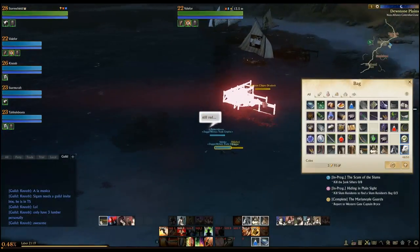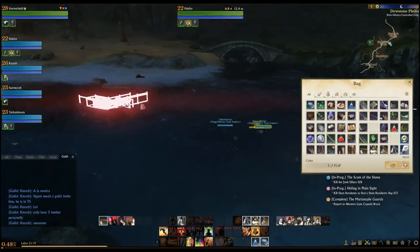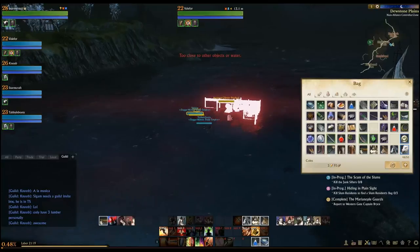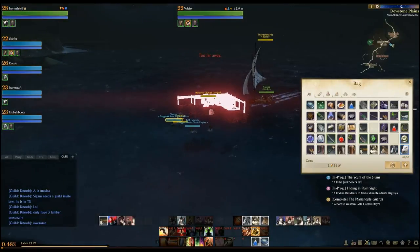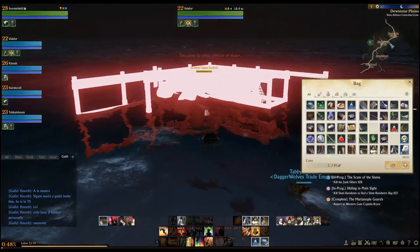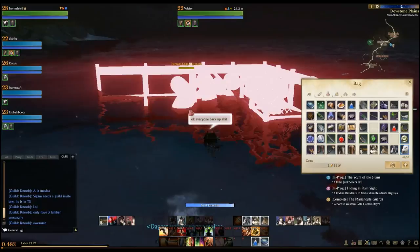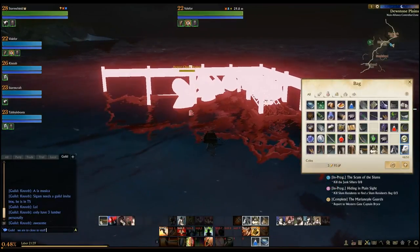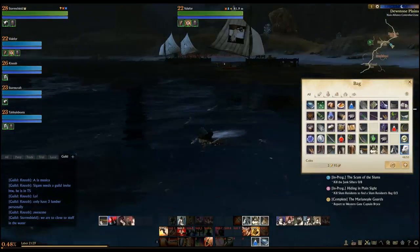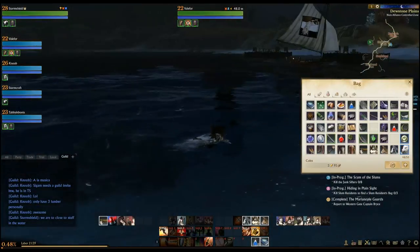I'm just swimming out here trying to find a place to put this thing down. Other people have put it closer. I don't understand why ours is being a pain — too close to them, perhaps. Too close to other objects in the water. Or maybe it's this boat coming right at me. Too far away. So it's got to be fairly close. It's like finding the sweet spot to put this thing. Maybe it's because we're so close to this inlet and we can't block it.